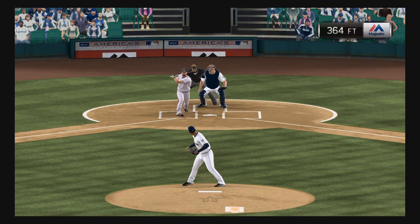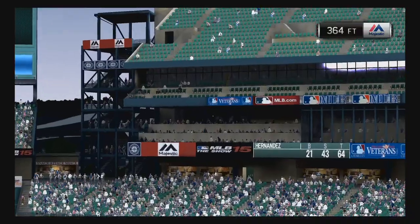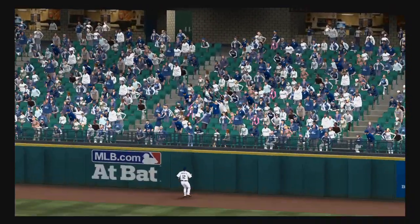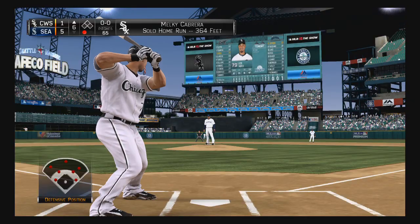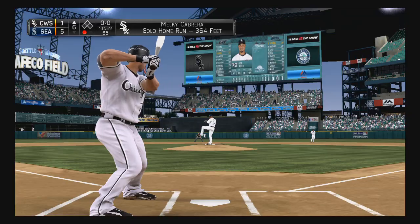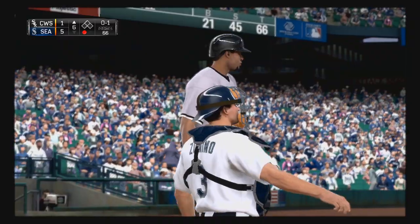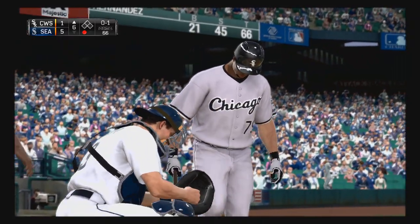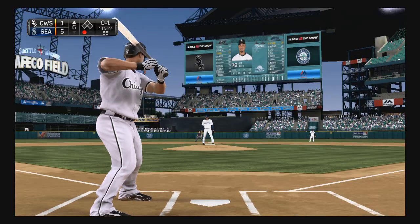Even though this is only one run, this is important — not just because it gets them on the board, but also because they needed something to get the dugout going a bit, give them some light. Here's the slugging first baseman Jose Abreu, as the first pitch to him is in there for a called strike one. These guys already have one home run here in the inning, and now you get to the real power guys.